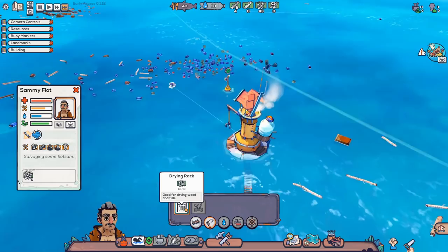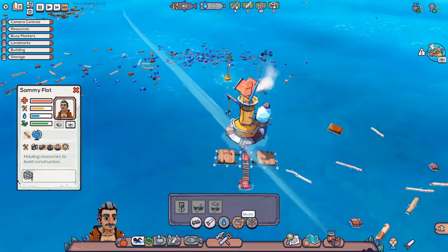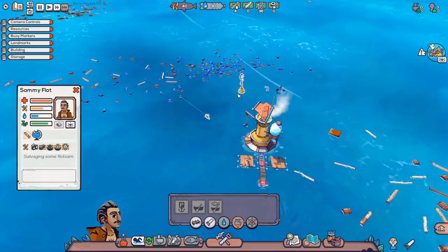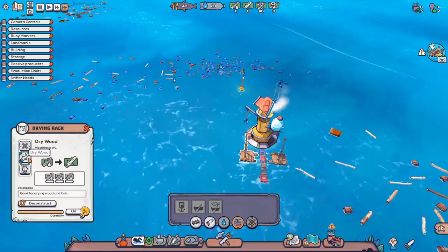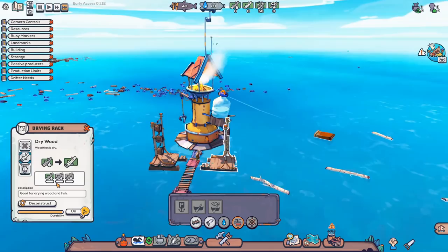Once you get the basics up and running, you're going to want to get your hands on one of these drying racks. They allow you to dry wood. Without dry wood, all you've got is wet wood, and wet wood is useless. Usually I'll go with two drying racks because the first thing you want to get your hands on is boats. You can harvest stuff so much faster because your survivors can carry twice as much. Once they've built your drying rack, you just queue up dry wood — wet wood gets tossed on, dry wood gets taken off.